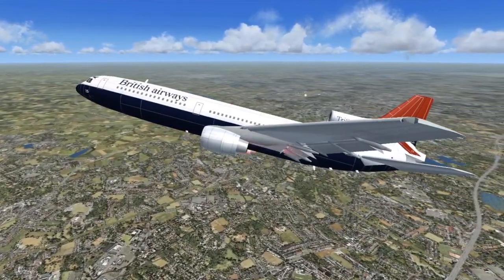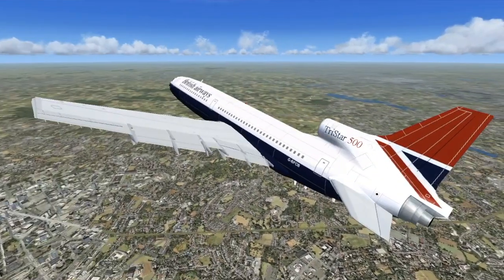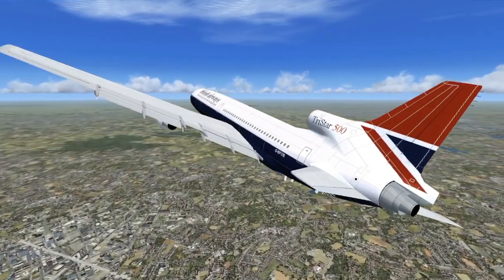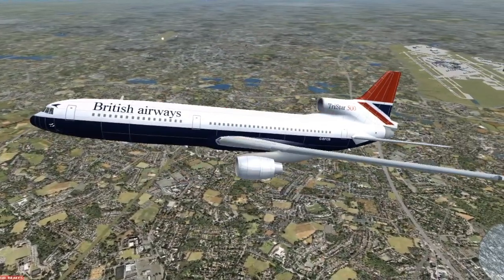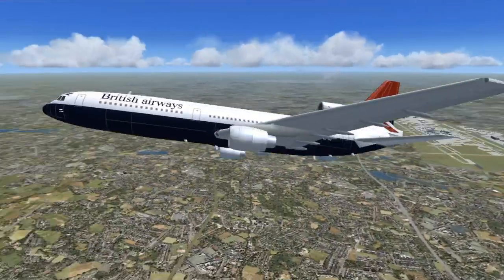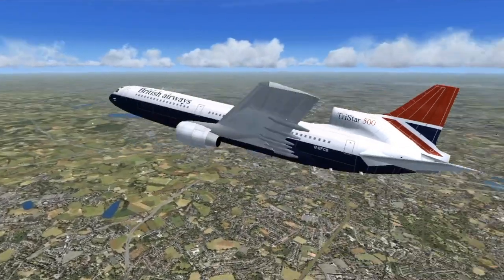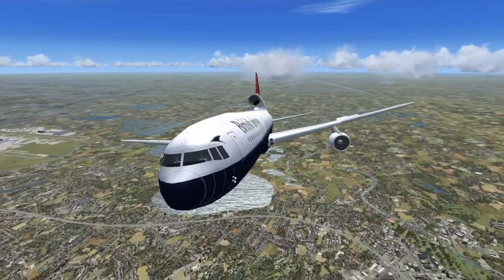It was kind of a commercial failure because of the MD-10, which was introduced faster. But the Tristar had amazing technology — it could even land by itself already, so it was quite ahead of the technology of its time. Eastern Airlines operated it, and as you can see, British Airways also operated this plane. I think this is quite a nice plane.